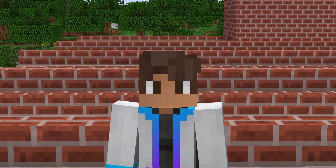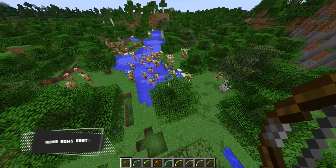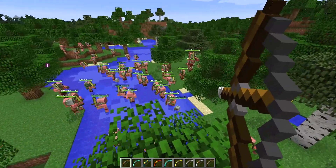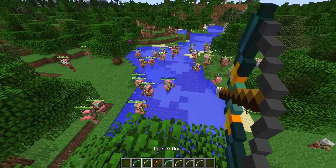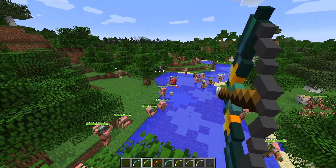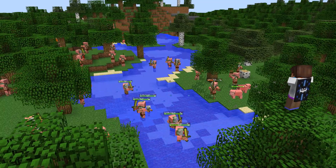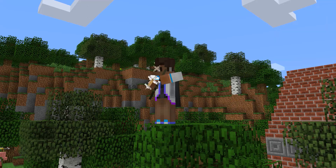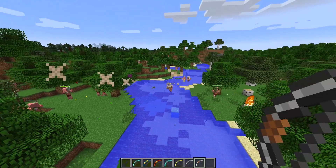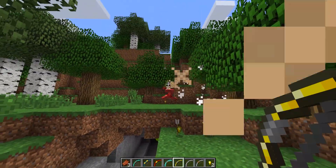Now this mod completely overhauls every bow in Minecraft — well, there's only two, but still. This is your standard Minecraft bow, but these are the bows that get added: a reinforced bow, ender bow where you start teleporting arrows everywhere if you spam it, a blaze bow, a frost bow that shoots snowballs, a golden bow, and finally the double-arrow bow. It's pretty good in a cluster of animals or mobs. I still think the golden bow is the best.